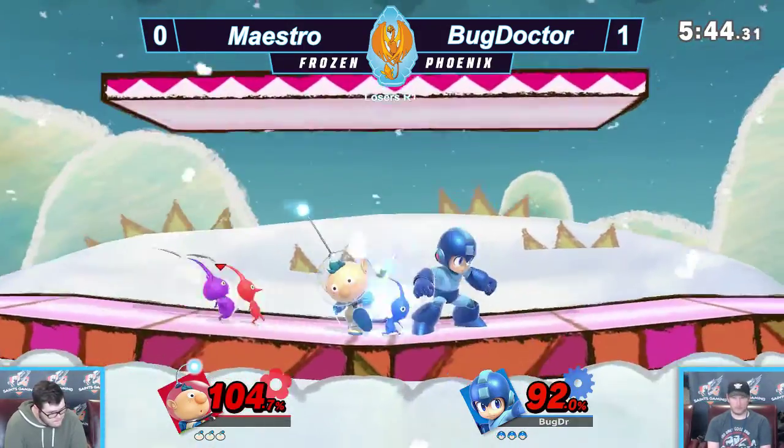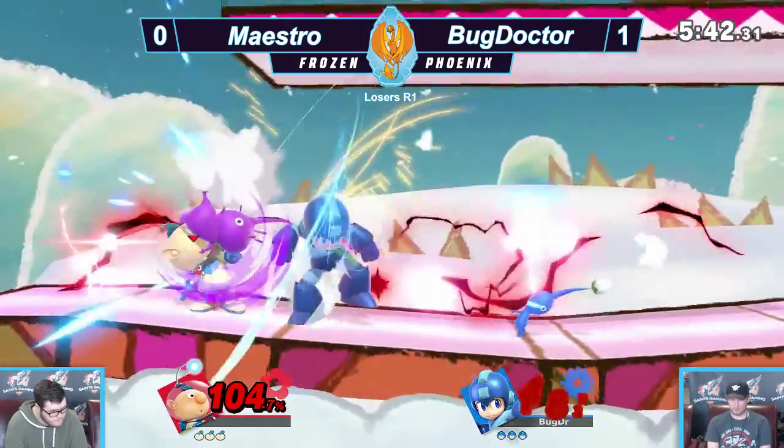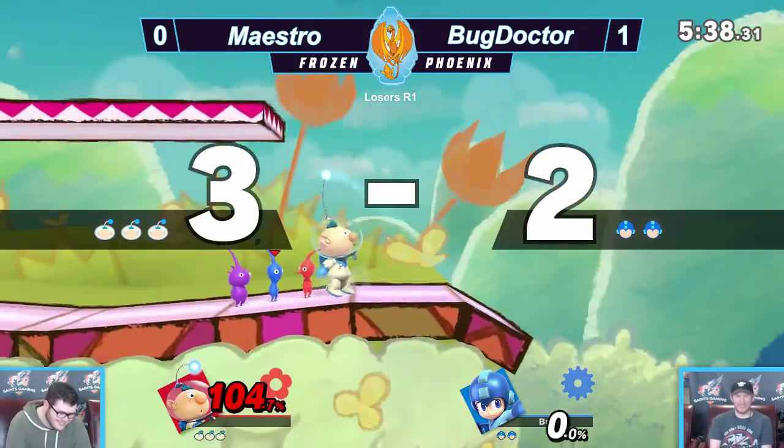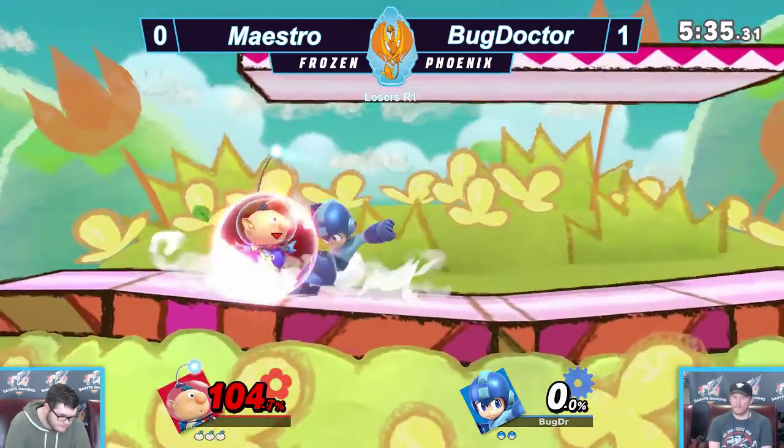That was really smart — he got on the ledge with the crasher bomb on him and used the invincibility from getting up to protect himself. Purple Pikmin killing with the up smash!